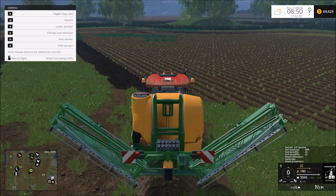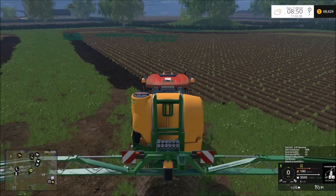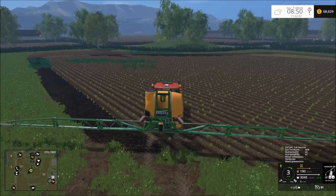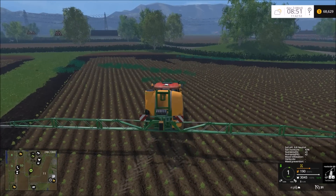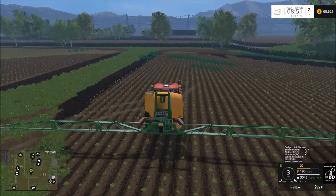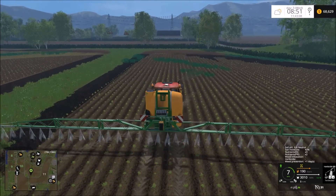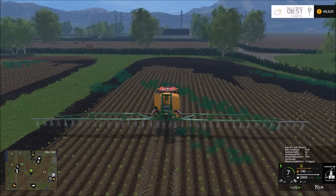I'll go ahead and get this unfolded. We'll get some herbicide because, as you can see, the weeds have really taken hold here in the potato field. I also think I have figured out how to place the material holders, the fill planes and stuff for the pig forage system. So I think I'm going to try to do that maybe after I record this, after this is rendered and everything. Give that a shot and we'll see how that goes. Turn that on and we'll spray some herbicide on here, kill these weeds. I want to make sure I get the headlands too so the weeds don't spread into the headland.